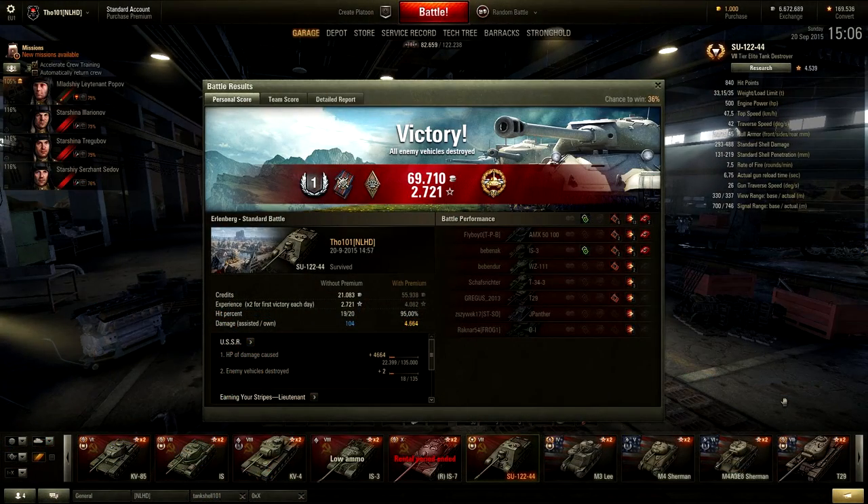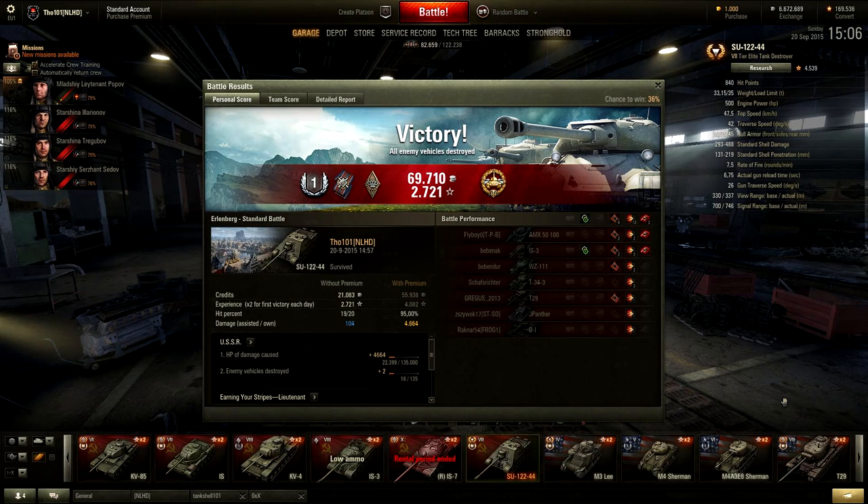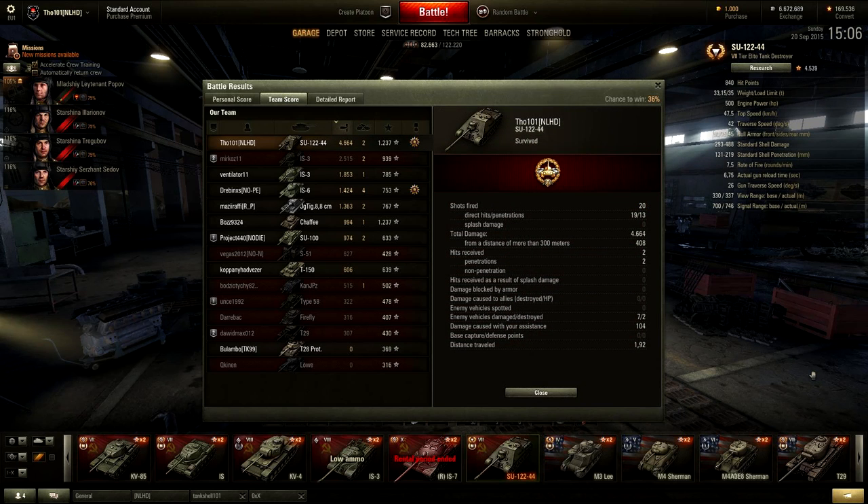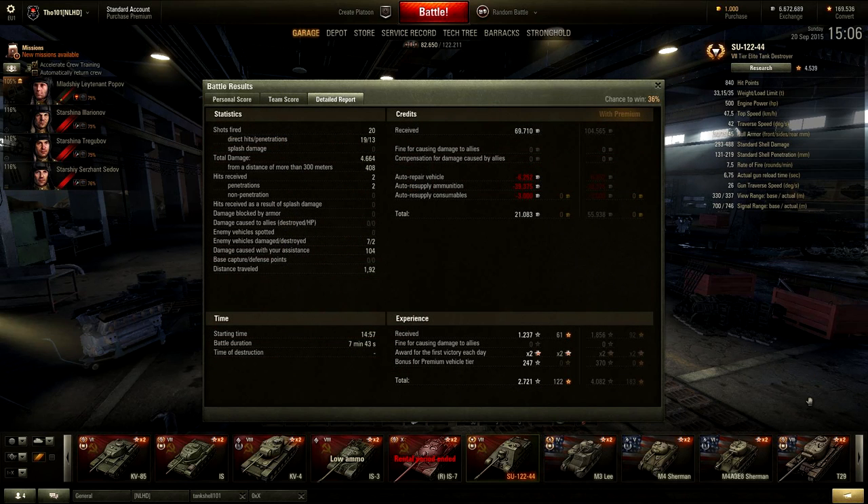So guys, this was the first class medal for the SU-122-44. We got 2,721 experience for our double, and we netted ourselves 70,000 credits. In total we did 4,664 damage — more than anyone was able to do in this game. We got 1,236 base experience, which got us the first class medal. Because these shells are expensive and we fired a lot of them, I only made 21,000 credits profit, although this is a premium tank.